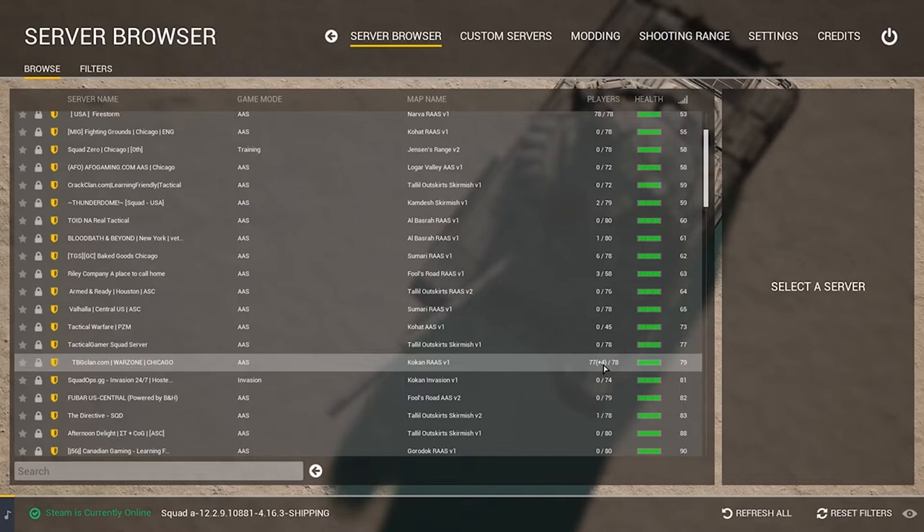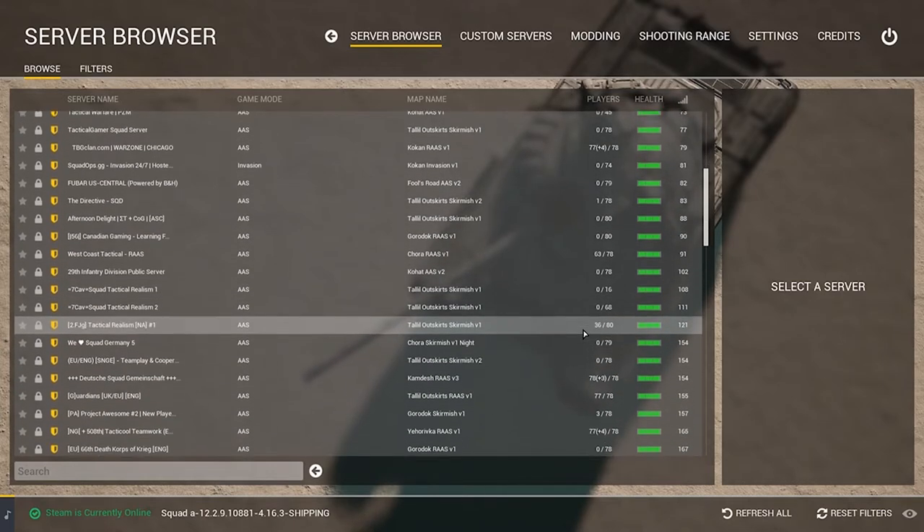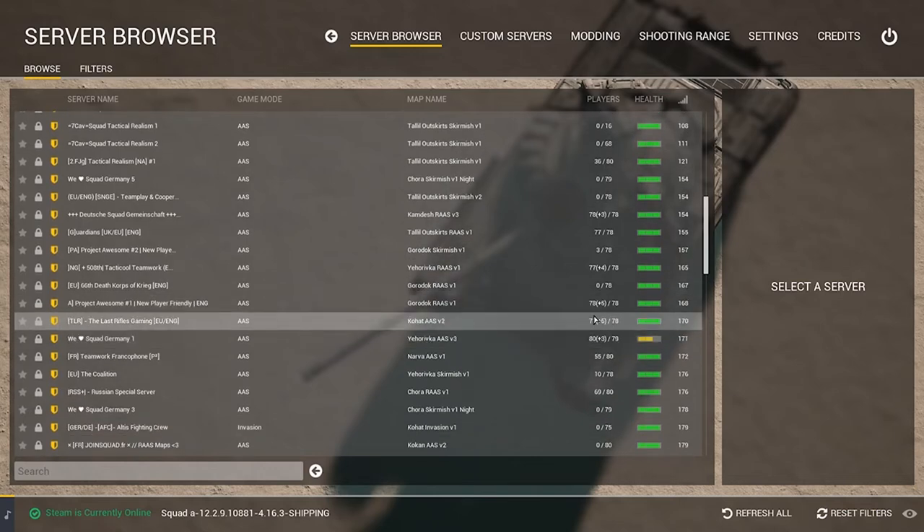If you don't have a reserve slot, that plus 4 means you're going to be 5th in queue when you select that server. The benefit is you know it's a fully populated server — you're going to have your best experience there because you've got the most players. But that does mean you'll have to wait in line, and queues can range from pretty quick to very long.